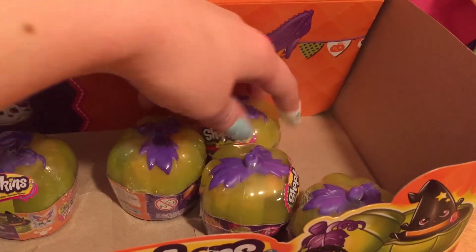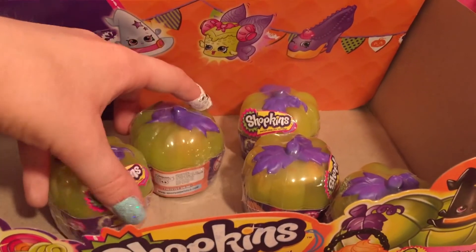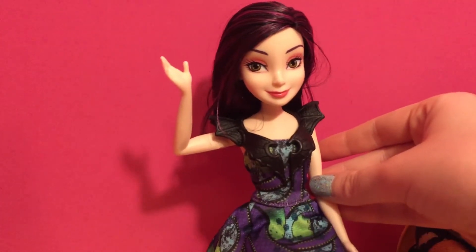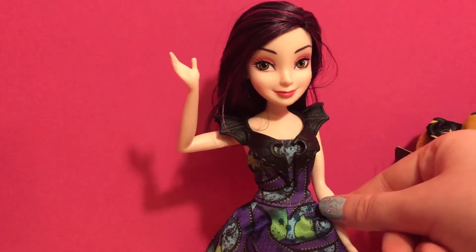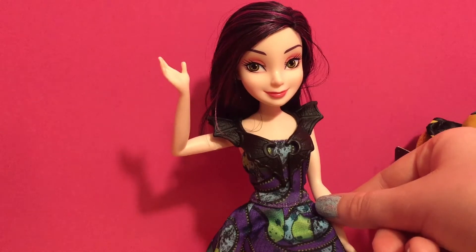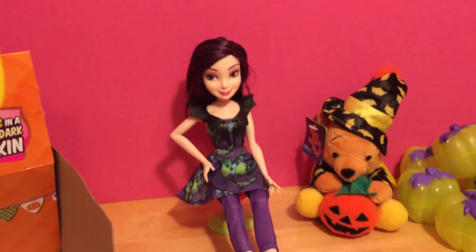We only have five pumpkins left. Let's see if we can get Mal to use her magic again and open up the last five. She says: 'It's as easy as stealing candy from a baby. Five pumpkins left, we're almost done - open them all up so we can have some fun.' Let's see if it worked - it did! Mal is on a roll.